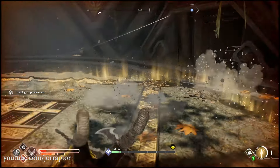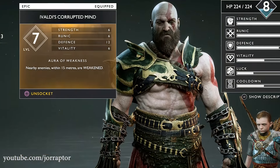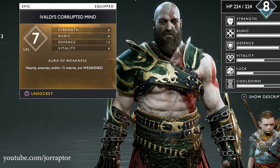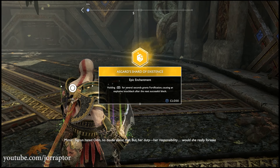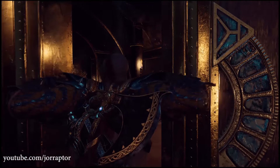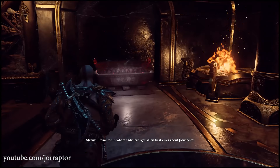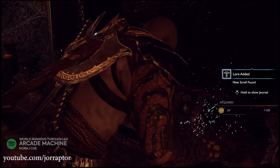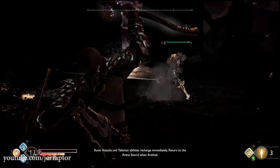Two of the gems come from Valkyries: Evilaldi's Corrupted Mind from Ulrun, found in Alfheim, and Asgard's Shard of Existence from Rota in Helheim. There's also a missable one called Eye of the Outer Realm, found at the end of the Escape from Helheim mission in a hidden chamber — sadly, there's no way to return for it, so if you missed it, you cannot get it anymore.